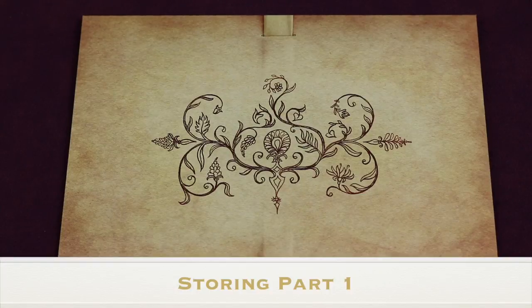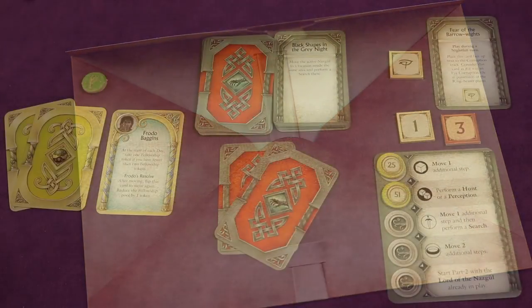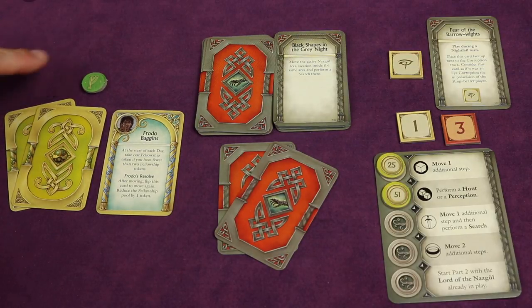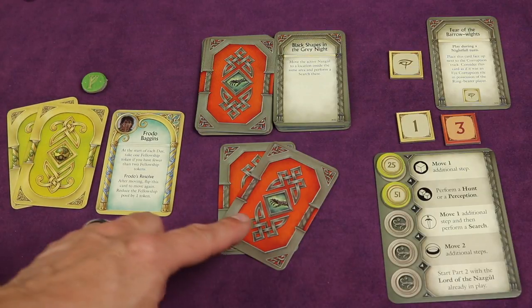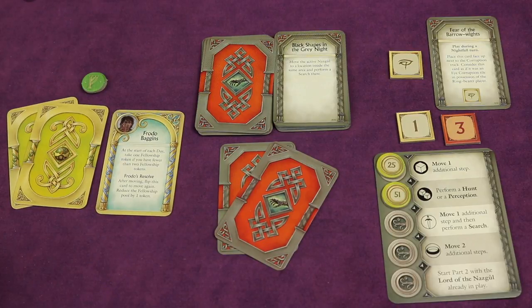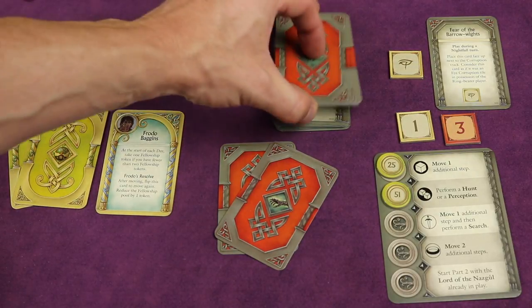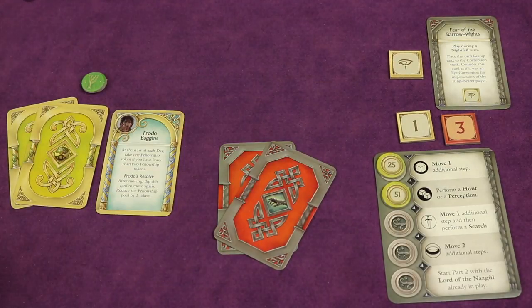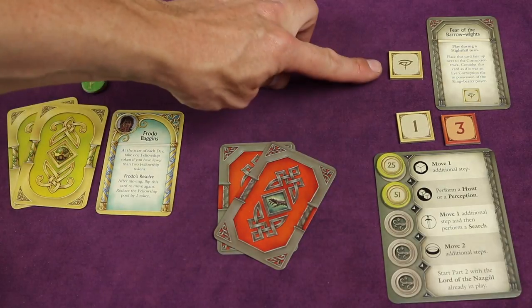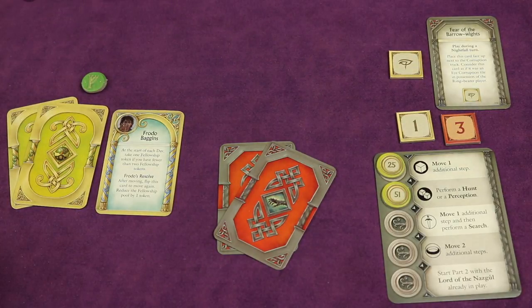If playing part two in a separate session, place specific components in the provided envelope: unspent fellowship tokens, unflipped company cards, ally cards in Frodo's hand, sorcery cards in ringwraith hands, the draw deck kept separate from the discard deck, any information tokens found by the ringwraiths, discarded and special corruption tiles, eye corruption tiles next to the board, and any Fear of the Barrel Weight sorcery cards. When ready for part two, follow the link in the video description.